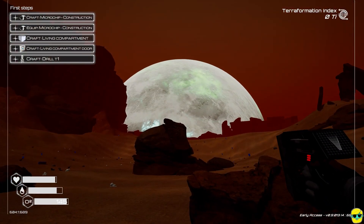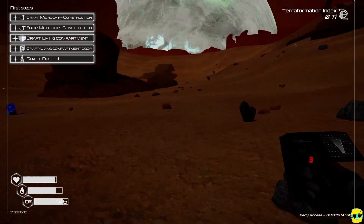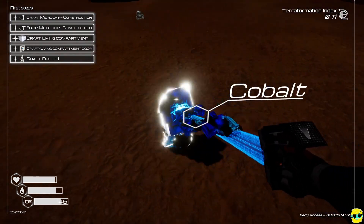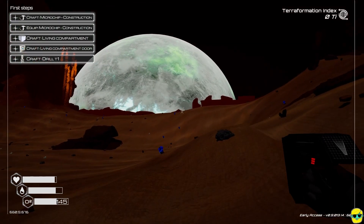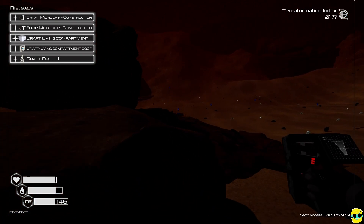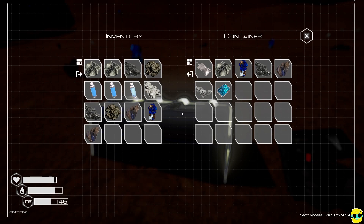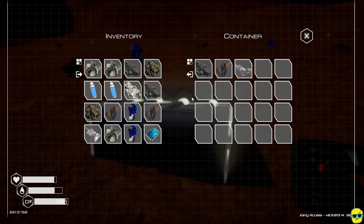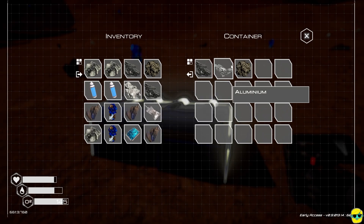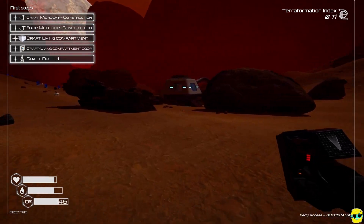As you get your bearings, just keep your eyes peeled — resources are all around you and you'll recognize them very quickly by sight. Cobalt has a blue glow; magnesium looks like quartz crystals jutting out of the ground. Also keep your eyes peeled for blue containers scattered around. You can jump with the Spacebar. Open any containers you find and grab what you can, prioritizing rarer resources like aluminum. You'll be playing inventory Tetris a lot early on — good thing is you can store items in chests and they'll never despawn. Don't drop important things on the ground as they may disappear on logout.